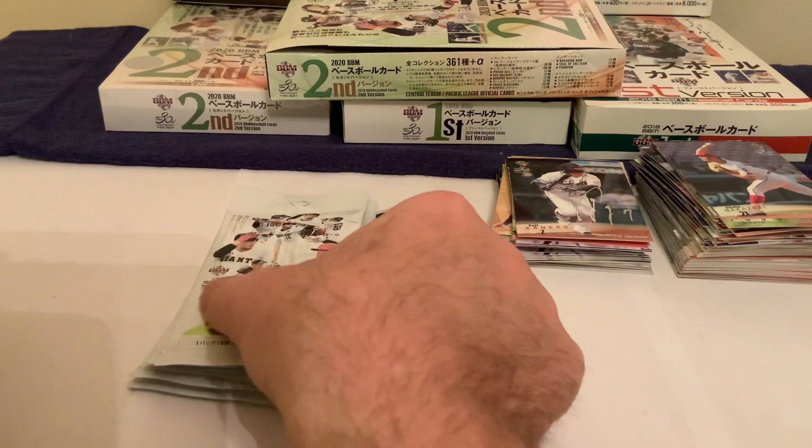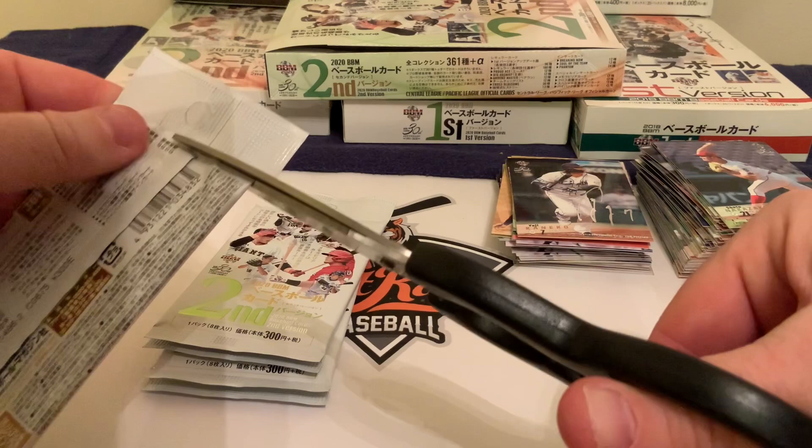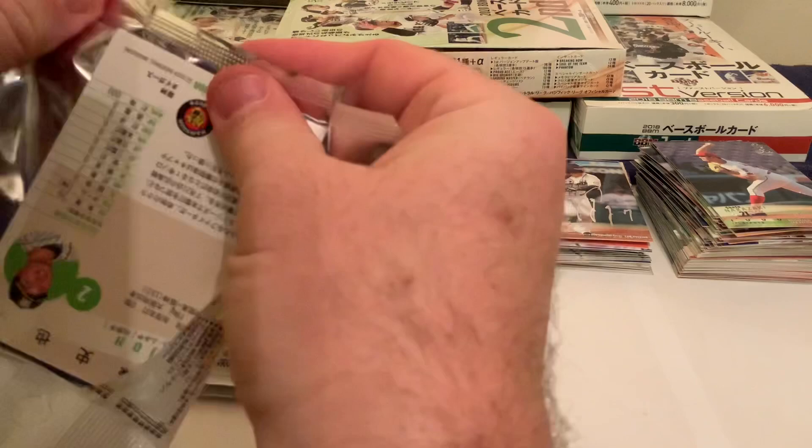Here we go, opening pack one. For those of you who've been around the last couple of days, getting into the Japanese packs is like trying to break into a bank — very difficult. So we push the cards down, give it a little trim across the top, which gives us a head start to open up the pack.